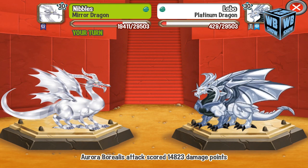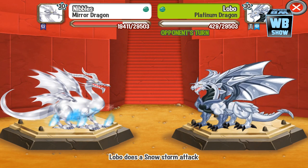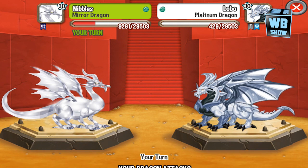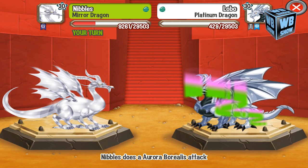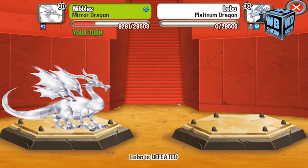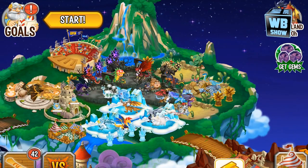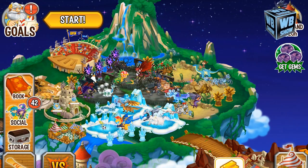They have similar stats, and what is best is that you use an element or a dragon that they're weak against so that you have a higher chance of winning opposed to losing. Anyways, we just won the battle and what we're going to do now is check out the weakness of the Platinum Dragon.